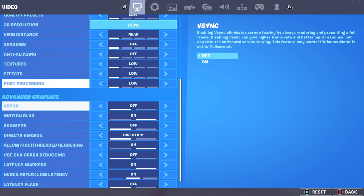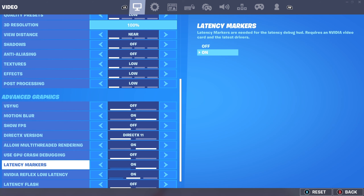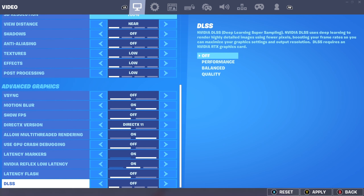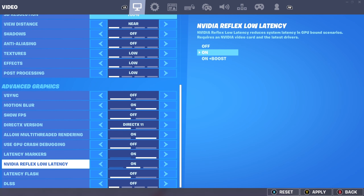The next section is only for PC players. You'll see DirectX 11 and 12 — DirectX 12 may give you better frames but it causes way more input delay, so make sure you're on DirectX 11. You'll also see Nvidia Reflex Low Latency — have this set to On or On + Boost, never off. DLSS and everything else should be off other than Nvidia Reflex.